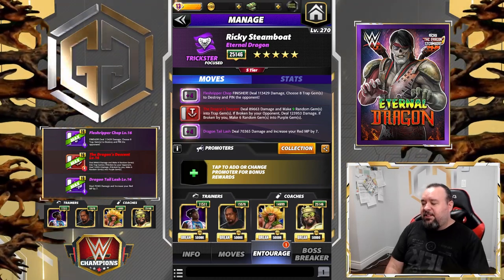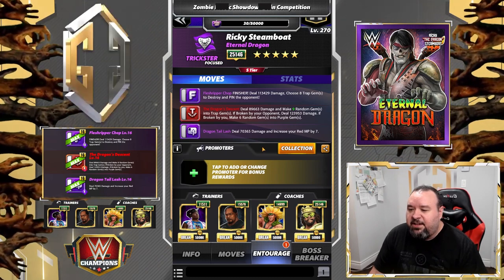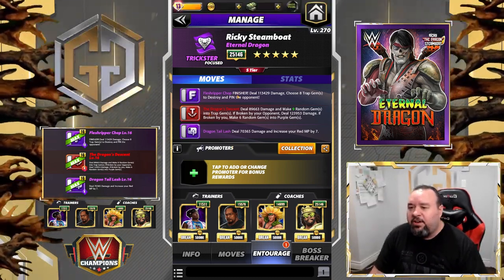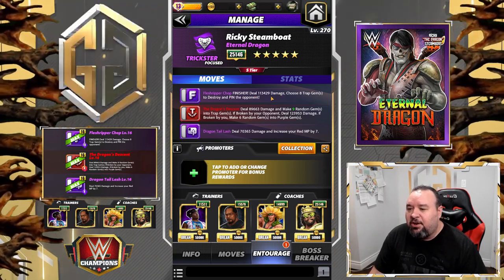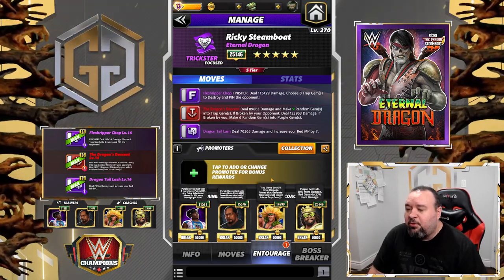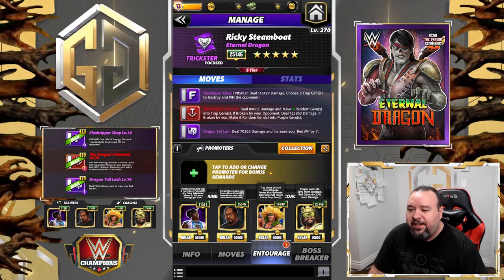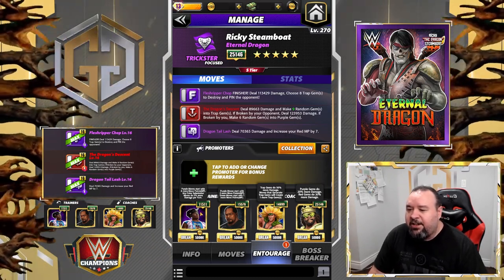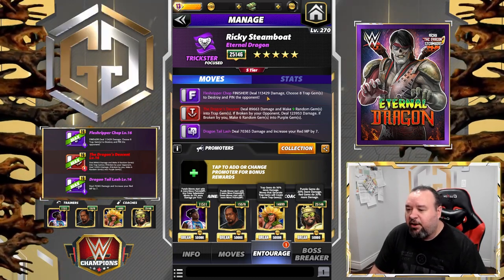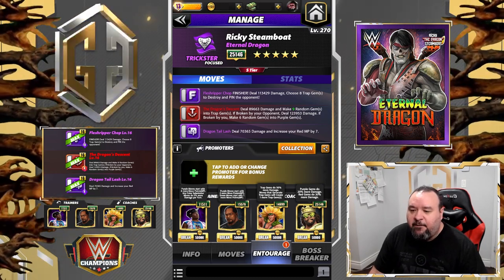I'm not a huge fan of this moveset on paper. The reason is the finisher requires really high MP to destroy those gems — it's doable in tours and feuds but probably not outside of those without a row bonus or something. Right now I need to use double MP plus tour perks to actually achieve the required 10 MP. So we're going to use Woods and Farouk for coaches.